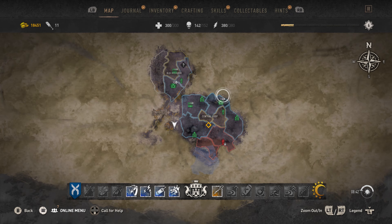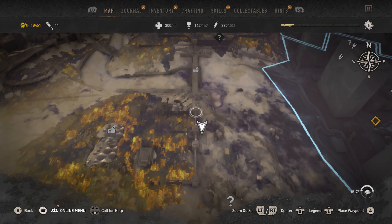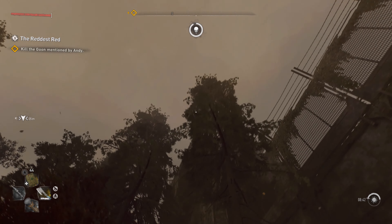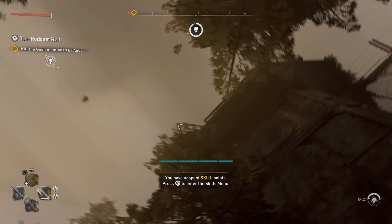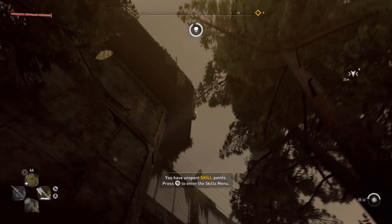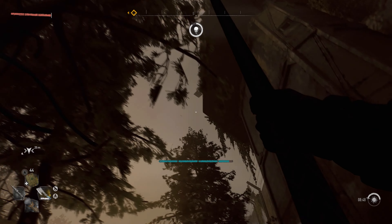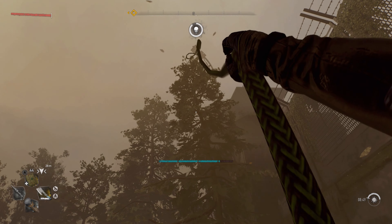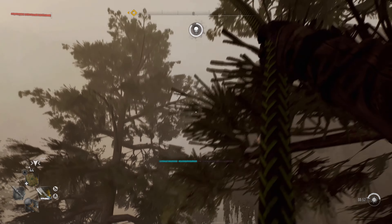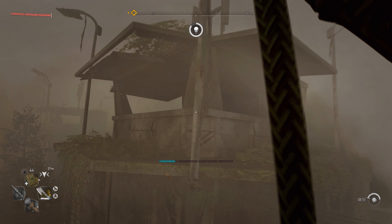I'll zoom out — we're in the Central Loop, to the left of the Central Loop, out here in this radioactive area. There's this wall, and it's going to be the second tower right here. Once you get up to the wall, you'll see it. This is where it gets interesting, because we're going to have to do some crazy parkour with our grappling hook. Activate your grappling, swing, and on your swing forward you're going to jump, grapple again — up, grapple, up, grapple, up, grapple, and up in.